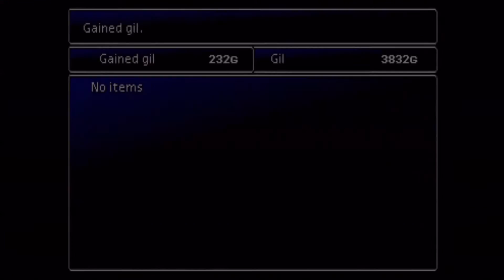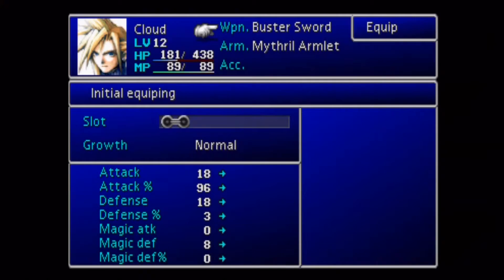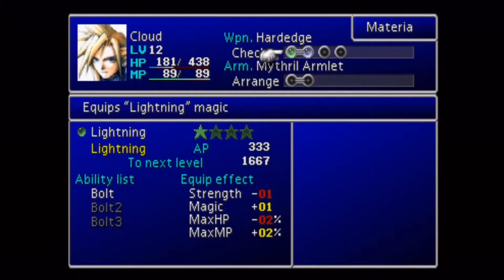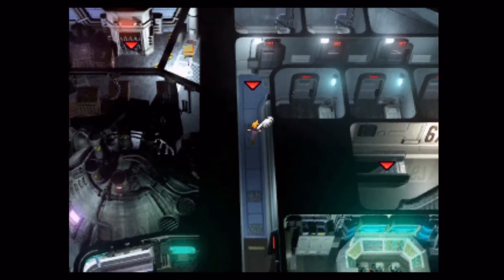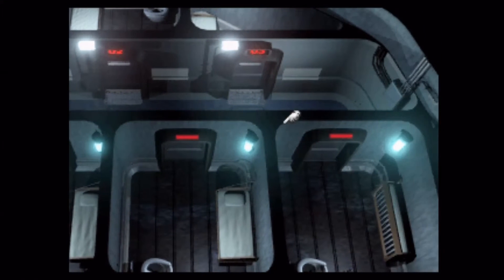I believe I equipped that Hard Edge right away, which I would definitely recommend — it's a very useful weapon with very high attack power. Let's get that equipped. It jumps from 18 to 32, which is a really decent upgrade. And if you've got extra materia you can equip it, but I did not — I haven't bought any extra materia, so I've just been running around with what I've got.